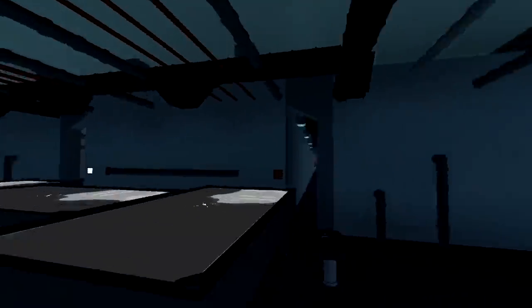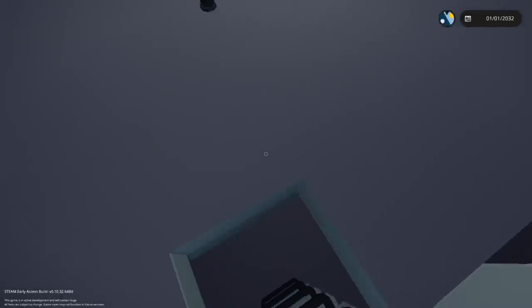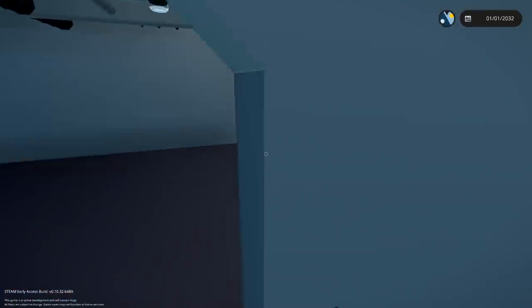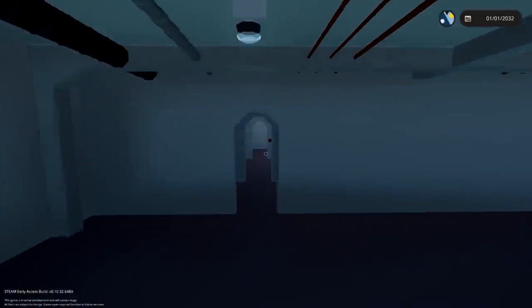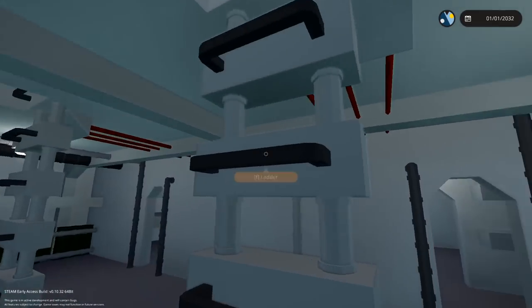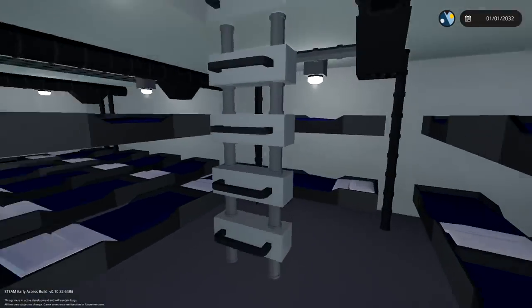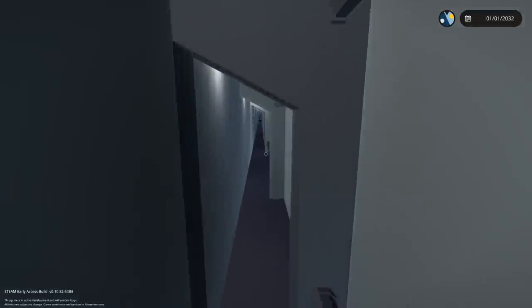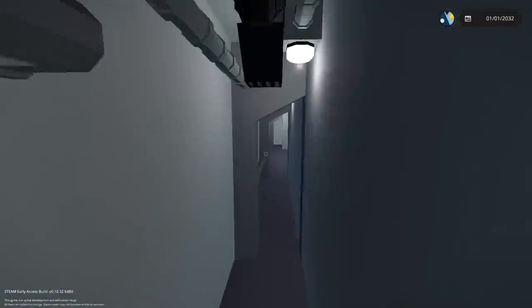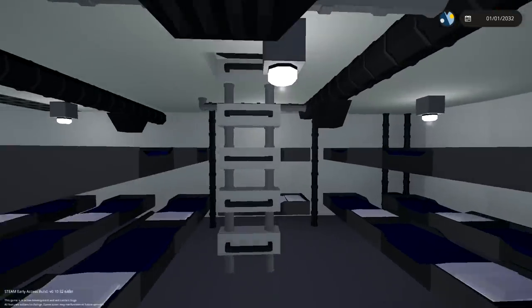We've got a lot more beds in here — there are just beds everywhere. You can actually go downstairs here, and instead of more beds it's actually the munitions — just a bunch of storage, that makes sense. Back upstairs — we do have lights down here as well. Back into the dorms. More beds in here. This is the other munitions room underneath the front gun — interesting.